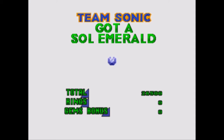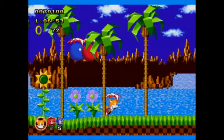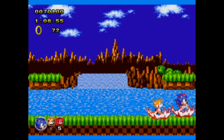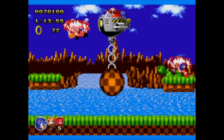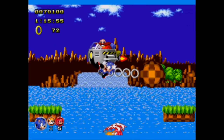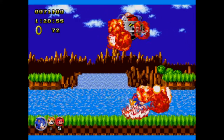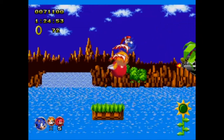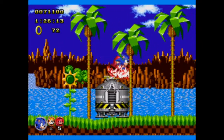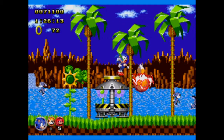Is that a life? We got it! Lost my shield though. Green Hill done. Two Emeralds done.